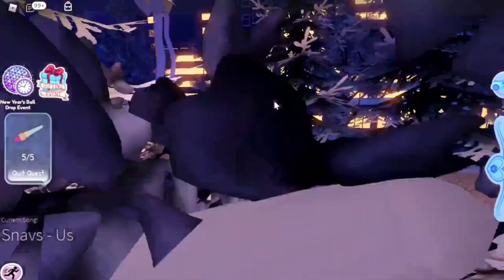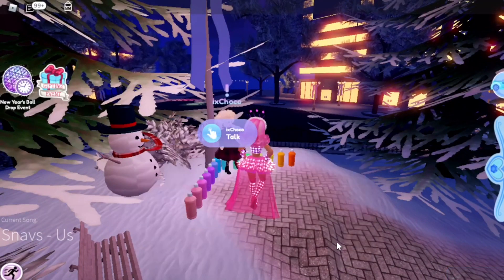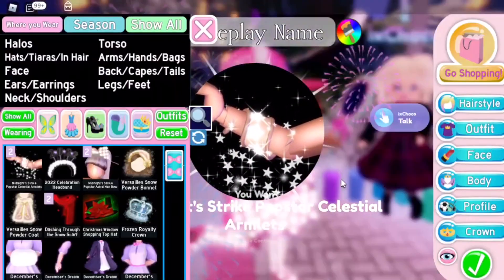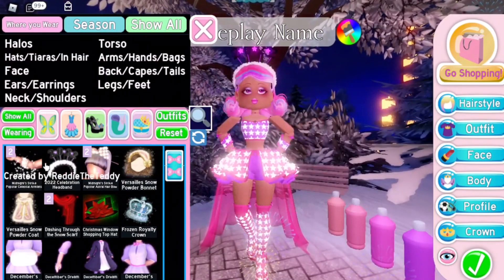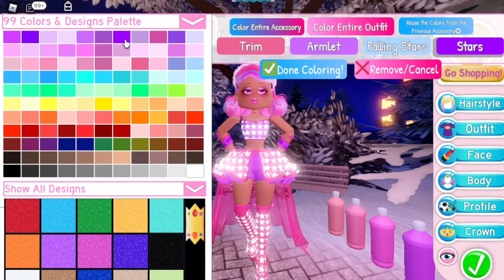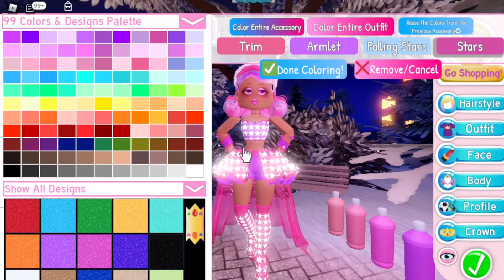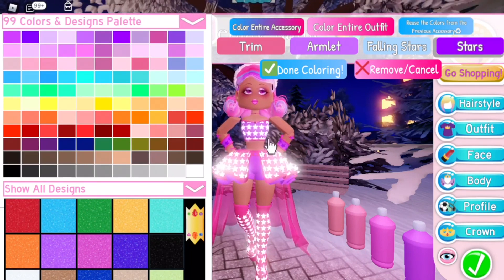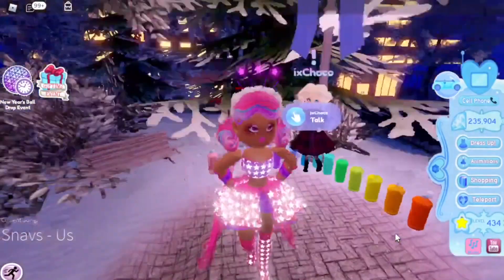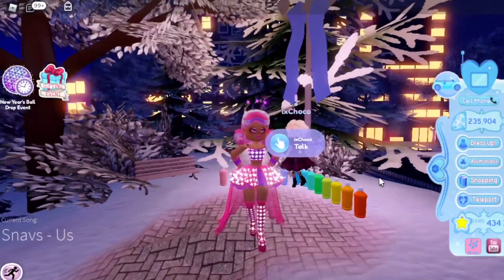Now go back to where IX Choco is and talk to her. She says: 'OMG you found them all! Here's the prize I promised. I hope the rest of your new year is fantastic.' And we got it — the Midnight Strike Pop Star Celestial Armlets. This accessory now has four colour customisation options, so you can change the colour of the stars and the falling stars particle effect. That's pretty cool! And that is how you get that accessory.